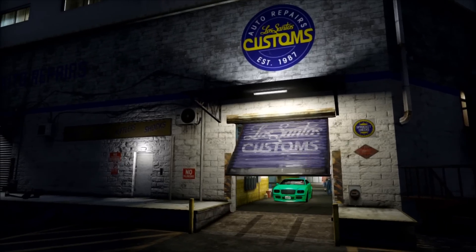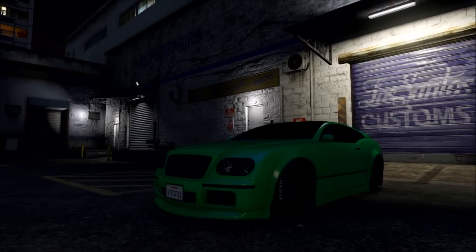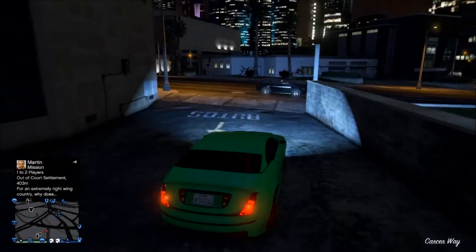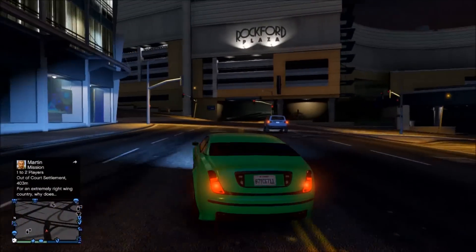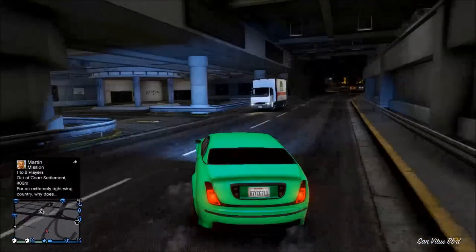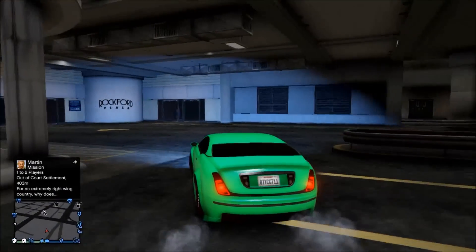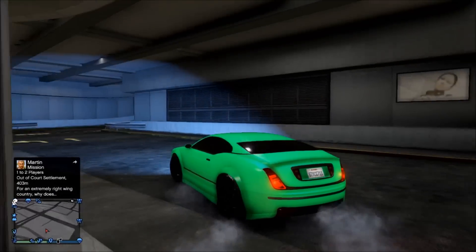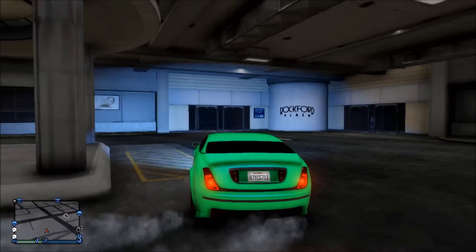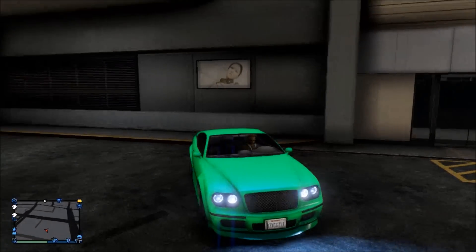That's been how to make the sour apple paint job for your cars in GTA 5 Online. If you know any colors that look really well together — a crew color that looks amazing, two primaries, or a single tone with a pearlescent — make sure you tell me in the comment section. I want to keep this color series going. Hit that subscribe button, follow me on Twitter, and I'll see you guys later.